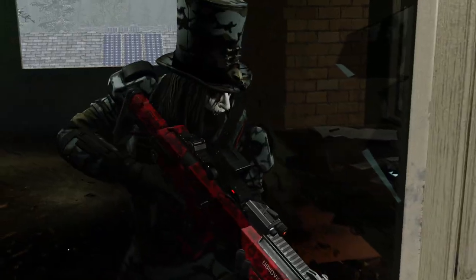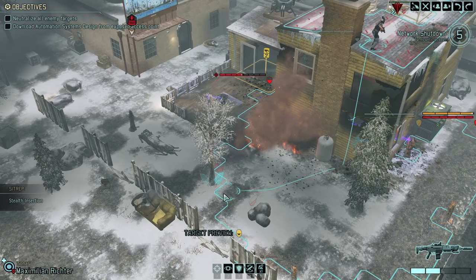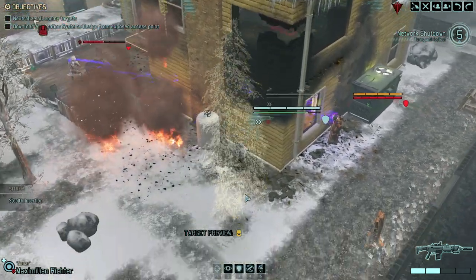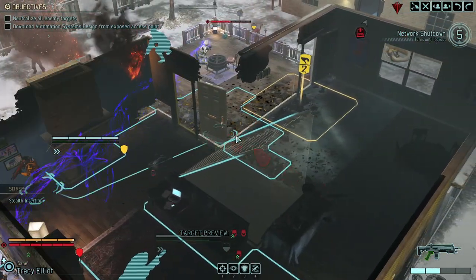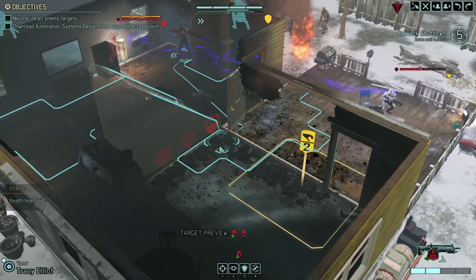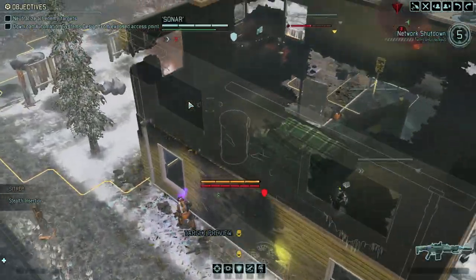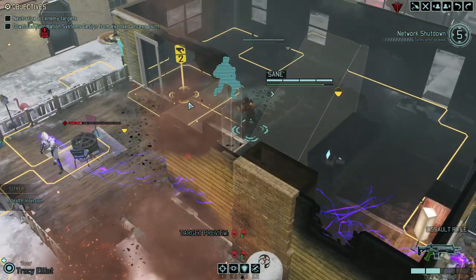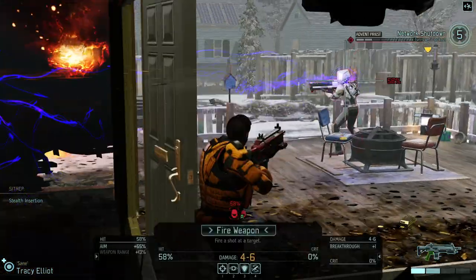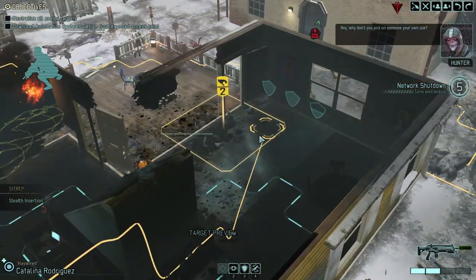80% chance to hit him — let's try that. Solid damage. Moving over. Let's move away with Sane because we do not want to take explosion damage. Luckily, we moved away. Why don't you pick on someone your own size? The priests always were a little uptight for my taste.